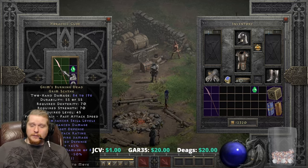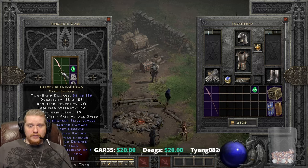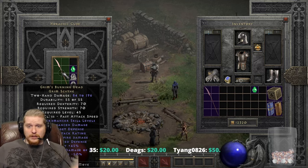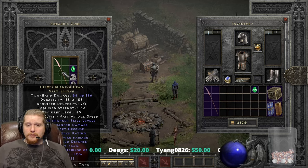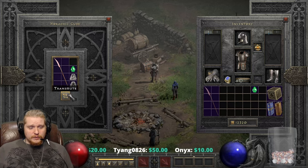If we're going to show off unique items, the one thing we've got to do is upgrade them and really show them off in their highest form so we can get a good appreciation for what kind of damage they would do if we had turned these into a serious item. Because if you were going to build a Necromancer around the scythe, you wouldn't leave it as a Grim Scythe — you would upgrade it to the Giant Thresher.